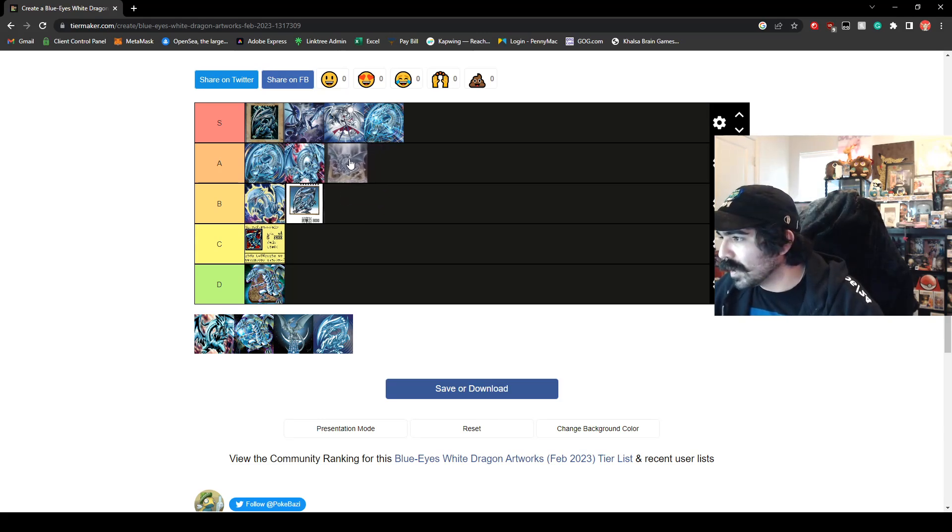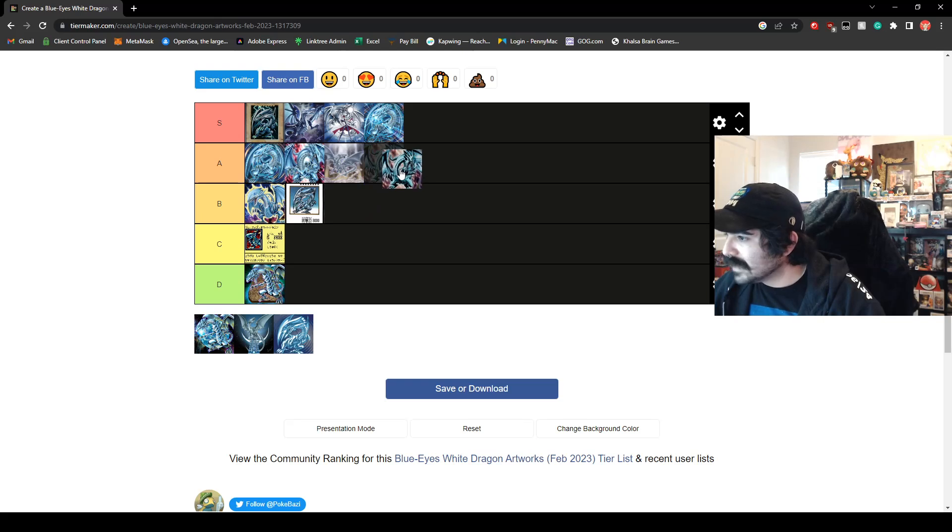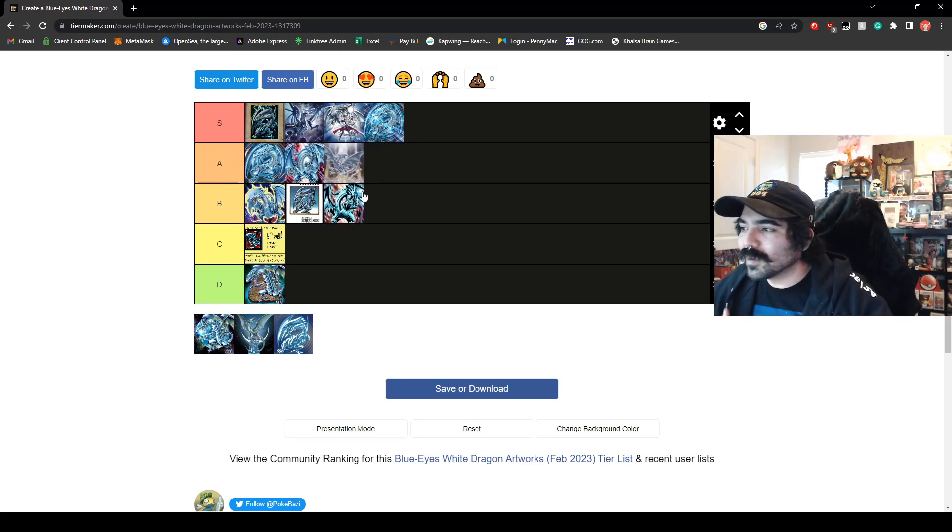It's a really good looking Blue Eyes White Dragon from the Movie Pack. We'll go ahead and place that in the A tier. There's just a lot of design into it — it looks really great. The colors look amazing the way they blend, but not quite good enough for S tier. This is going to be the Legend of the Blue Eyes White Dragon art, or from the tin as well. It's cool looking — I love it, I want to put it A tier, but I think it's a pretty mid card. We'll go ahead and place it in B tier. Some of the older Yu-Gi-Oh fans might be upset with that, but I've always liked the structure deck art over the Legend of the Blue Eyes White Dragon art.